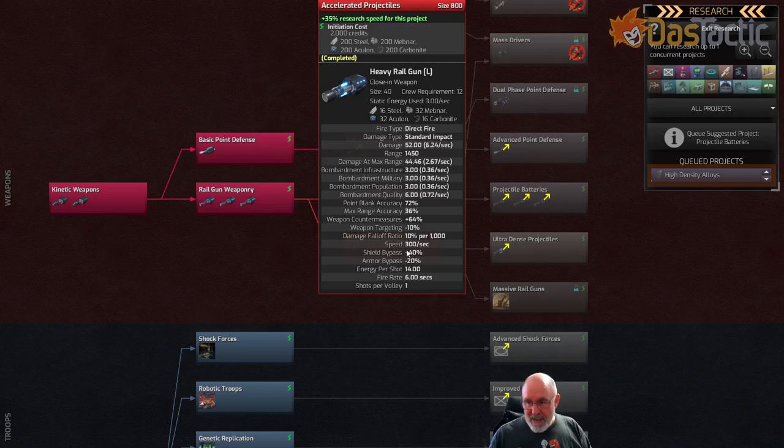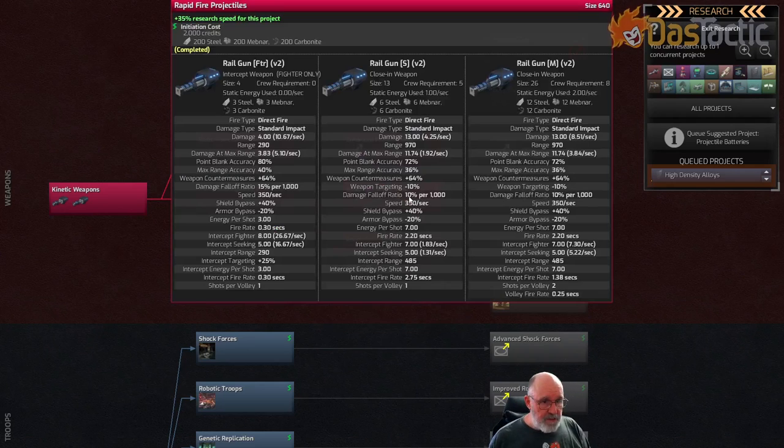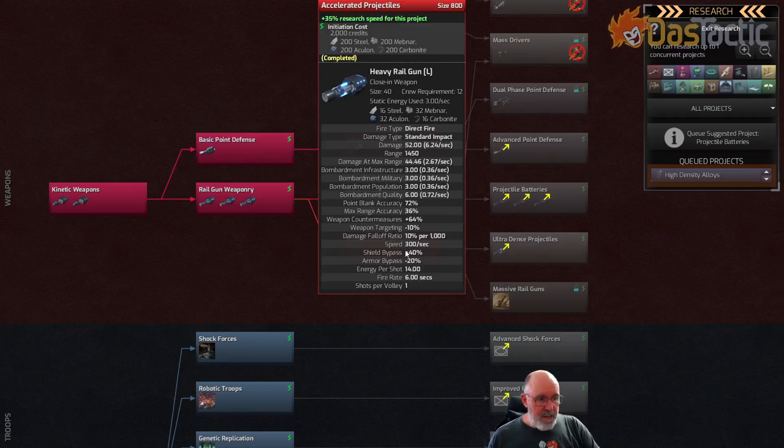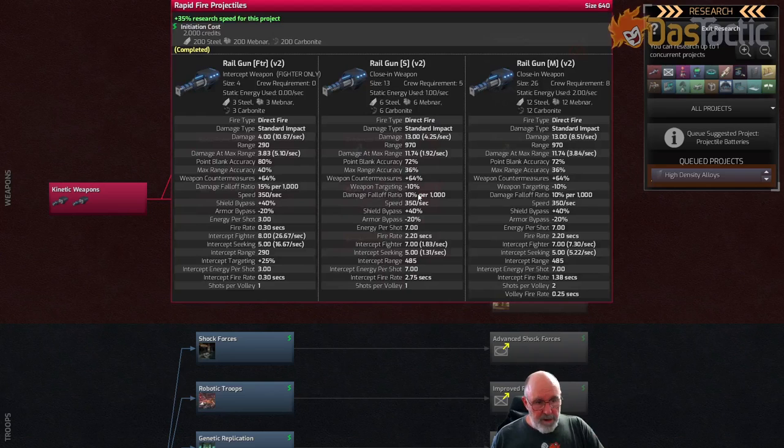Even though it shows 6.24 per second, the fact that it does so much damage per shot means there's not much that can stop it. The medium rail guns do 13 damage at 8.51 per second - you'd think that's better than the heavy's 6.24 per second. But it's actually not the case, because the damage per shot can be mitigated. As armor tech levels go up, that mitigation gets higher and higher.